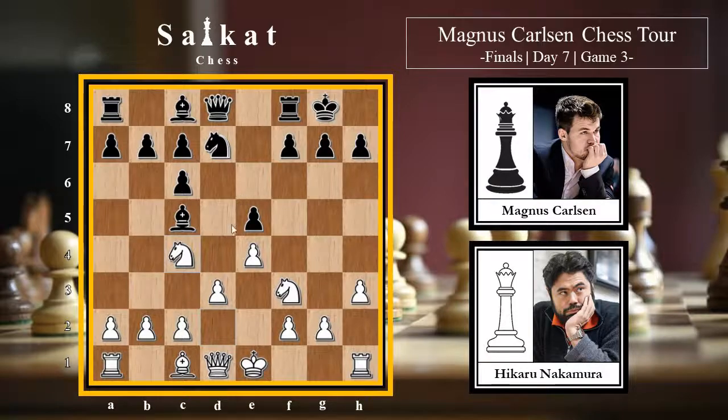White goes for Nc4, developing the knight and preparing to develop the bishop. Black plays a5, trying to create an attack on the queenside - this pawn is coming to a4. White could castle or play Qe2 with many possibilities, but instead white goes for g4, creating a kingside attack. The game is becoming very exciting and aggressive.